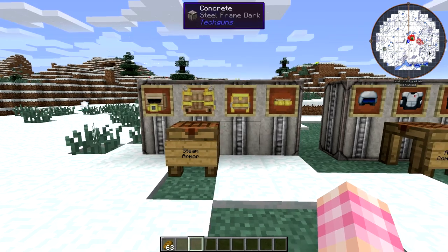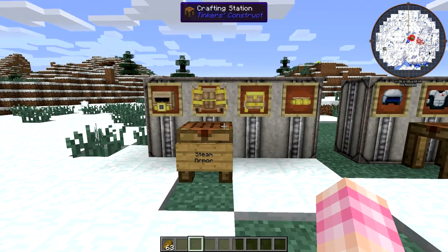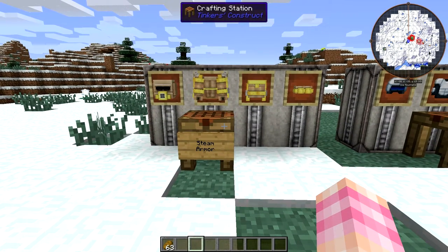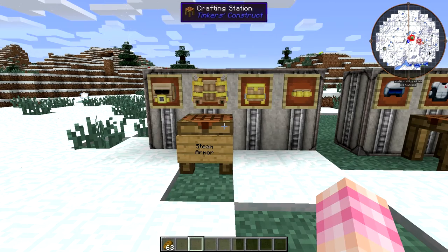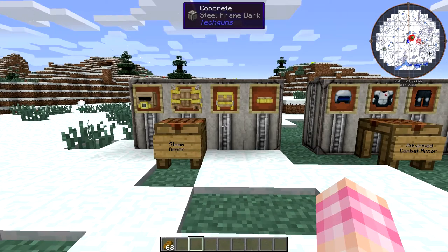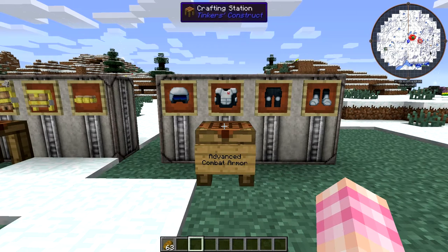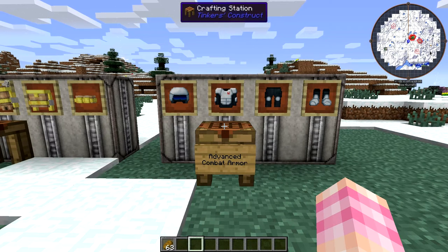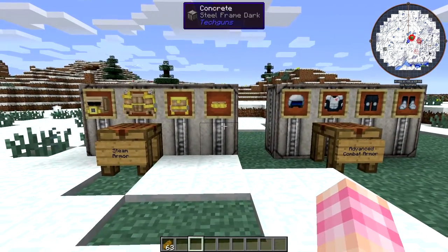It's the first and cheapest powered armor that you can get in Tech Guns. It only requires steel and bronze and compressed air tanks to run, which is really nice — quite cheap and easy to get your hands on, not too much fuss. Then we're also going to talk about the advanced combat armor, which you need a bit higher tech to get, and it's quite a bit more expensive because you need diamonds and blaze powder.